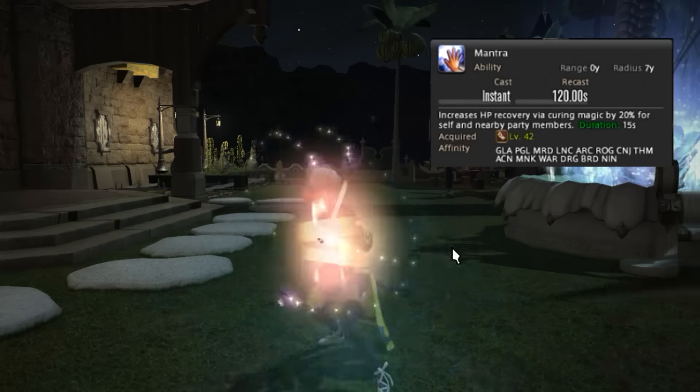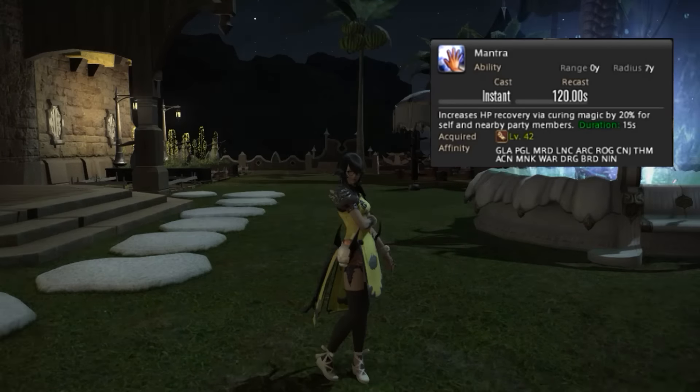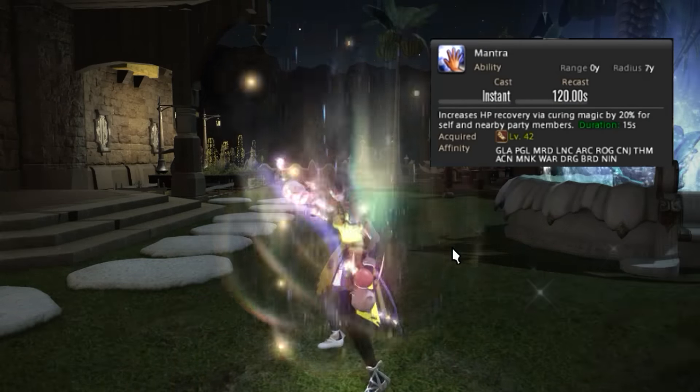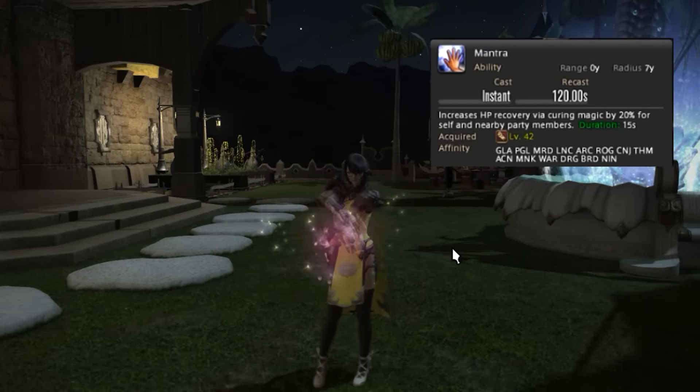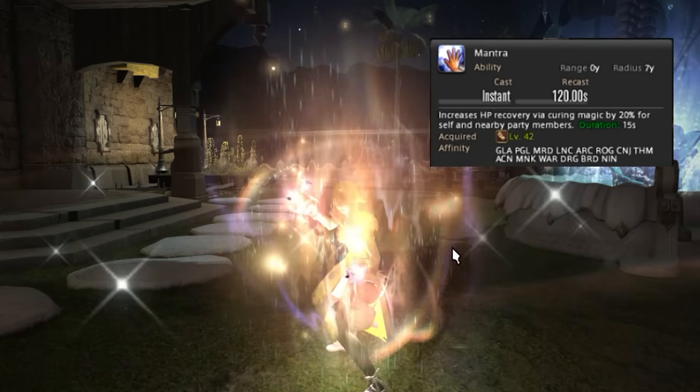Next we have Mantra. This skill is pretty self-explanatory but it's super useful — it will make healers love you. Use this when you know there's raidwide damage incoming and try to help the healers as much as possible. You never want to make things harder on your healers.